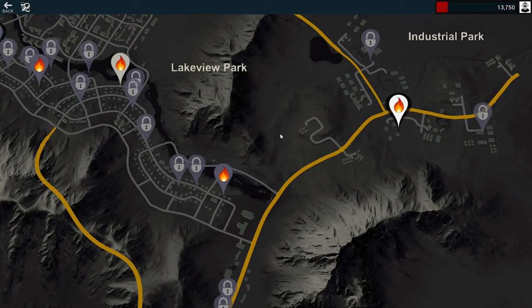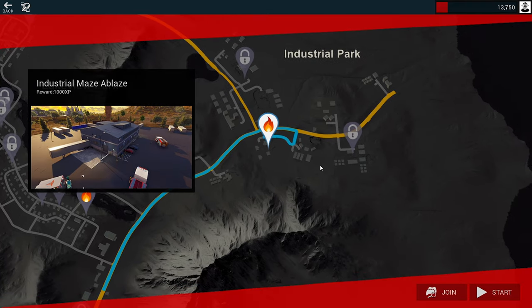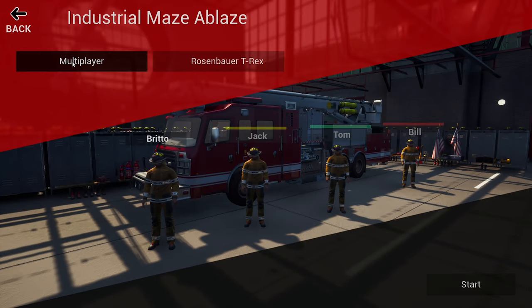Hey guys, Britta here, welcome back to Firefighting Simulator. For another episode, I want to look at doing the industrial maze ablaze - this sounds interesting. I can change it to multiplayer but I'm not sure if people can find my game just by clicking multiplayer or if I have to invite people. I'm not quite sure how the multiplayer side of things works. Let's just go start.